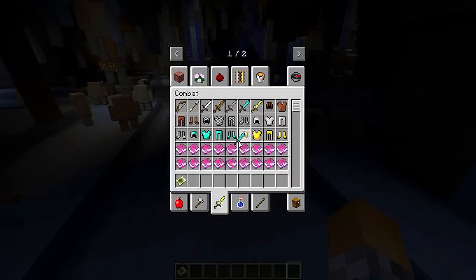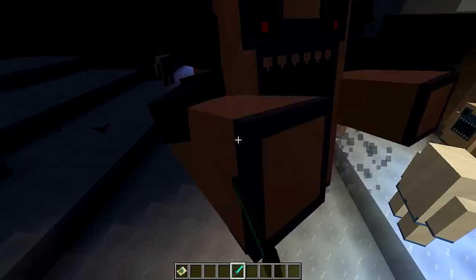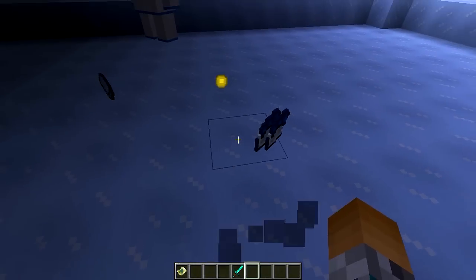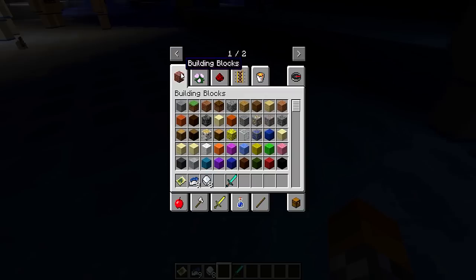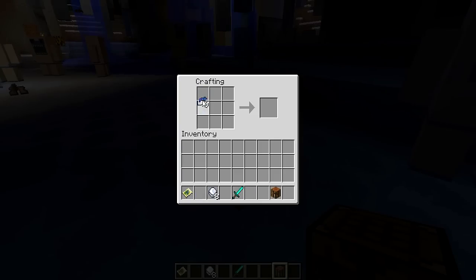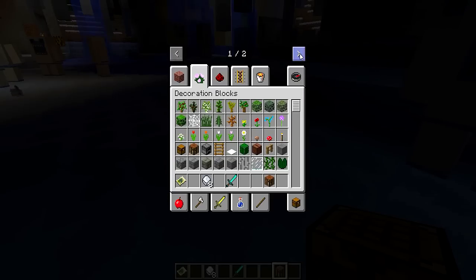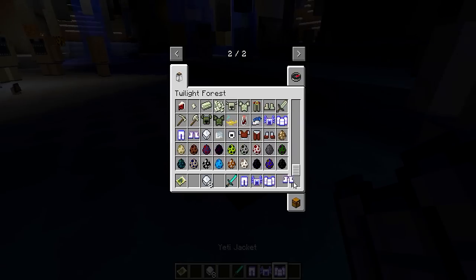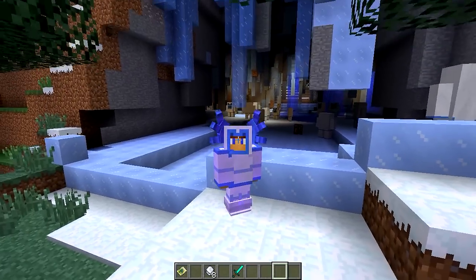Basicamente, esse daqui é o novo boss que foi adicionado no mod. Ele é um pouco complicado — vocês viram que eu tava com a armadura que ele mesmo dropa, e ainda assim foi difícil. Além de você enfrentar ele, você tem que matar os guardas dele também. Quando ele morre, ele dropa pedaços de Alpha Yeti Fur. Esse novo boss ainda está na versão Alpha do mod. Já dá pra fazer armadura disso — o Yeti Jacket. O capacete dela é o mais fera de todos!